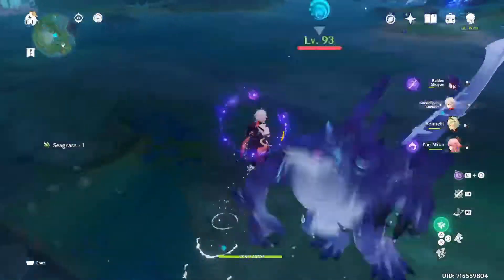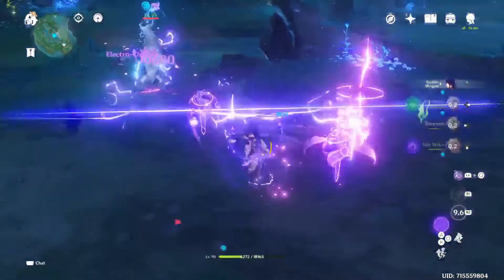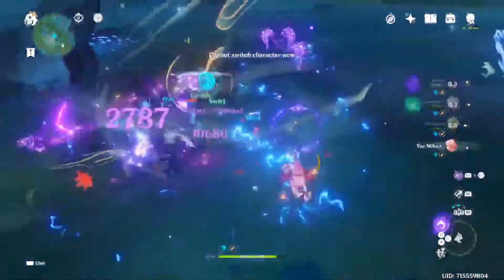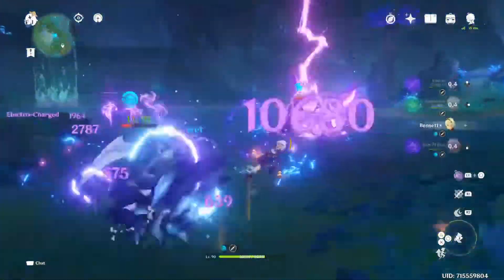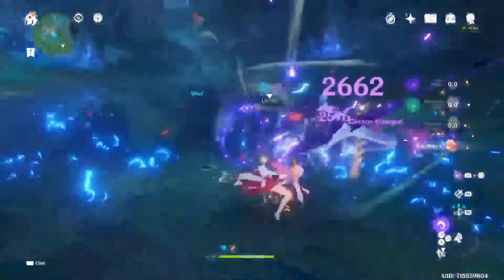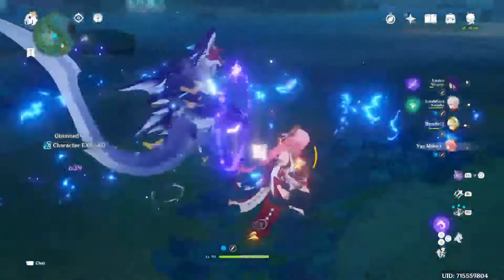Then with the burst, you activate it and deploy this flower meter with a big AoE around yourself. It works similar to Lisa's burst, so it ticks hitting the enemies, and then if you infuse the flower with a particular element it does something else.